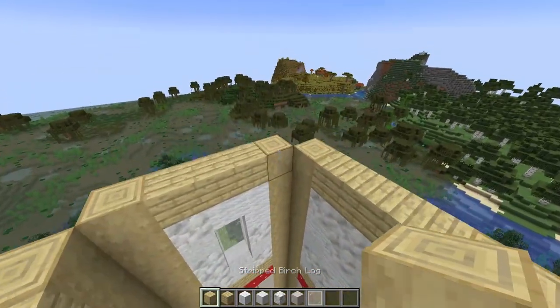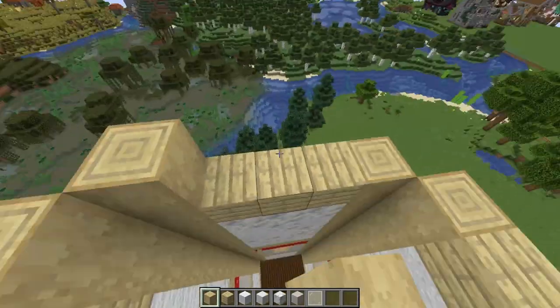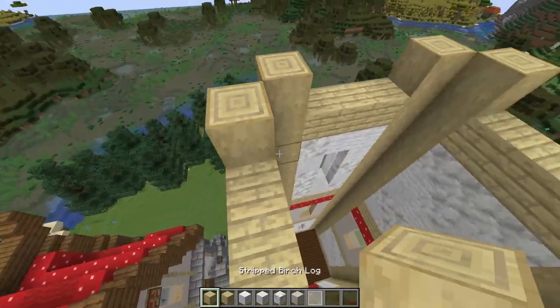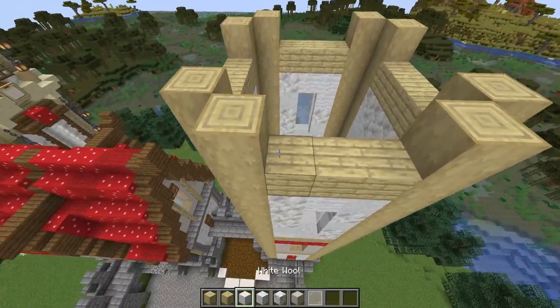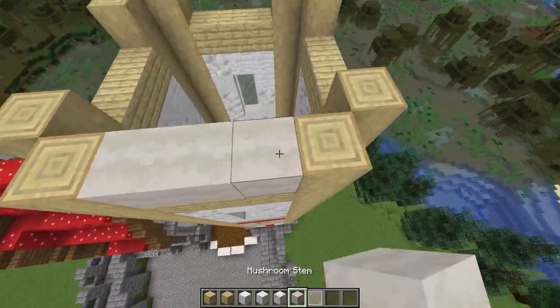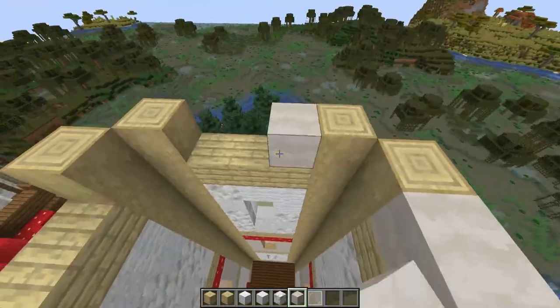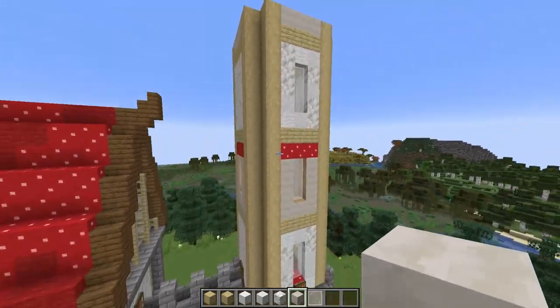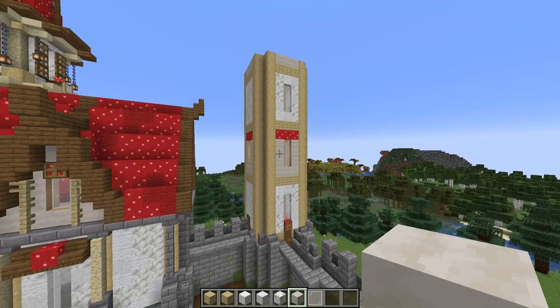We'll be adding one tiny little section on top of this, which is what our roof will sit on. So build up one more with the stripped birch logs and then fill in the gaps with some mushroom stems. Here are the base walls of this tower done. Now we need to add some decoration.